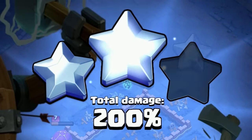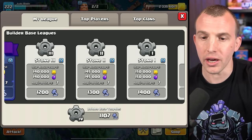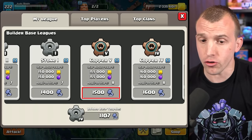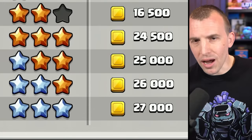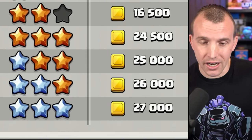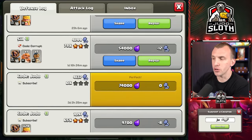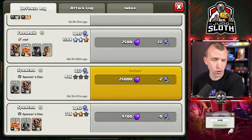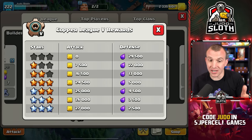In the lower leagues, even if you are a Builder Hall 6 and above and could earn up to six stars, you are limited to achieving loot from only three stars. This is presumably to try and disincentivize higher level players from dropping to those lower leagues. It's only at 1,500 trophies — the copper league — where you can start to earn loot for up to six stars. The amount, though, is not that great when you compare it to the higher leagues. A zero star attack gets you no loot and you wouldn't lose any trophies, but your base would then be open to a defense where you would probably lose trophies.